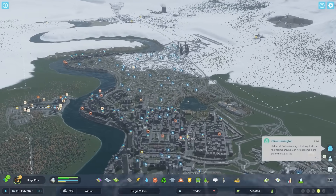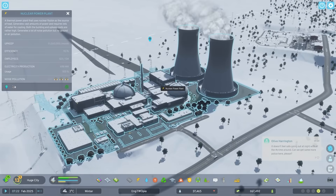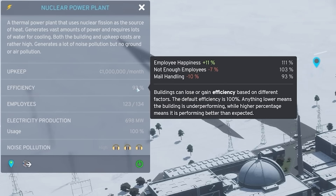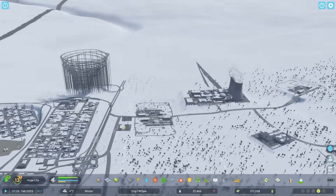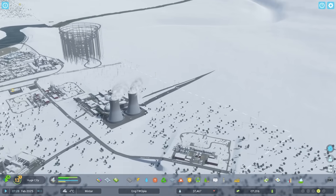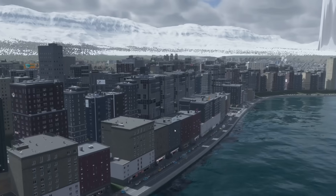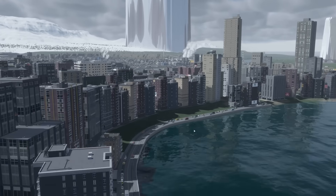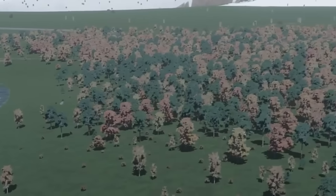That should actually give us a bit of extra cash - more power produced. Mail handling is minus 10% efficiency which should now be removed, meaning more power produced, which means we can sell that and get more cash. Now this side of the city is looking pretty good, pretty dense. But over on the other side it's completely bare - it's just a forest.